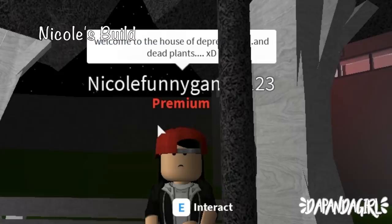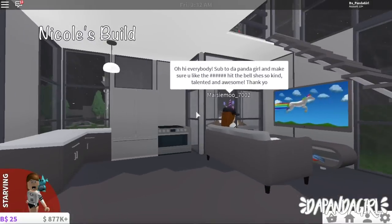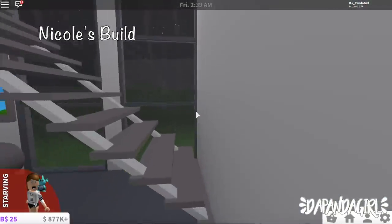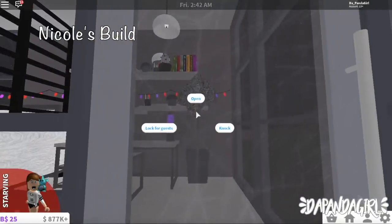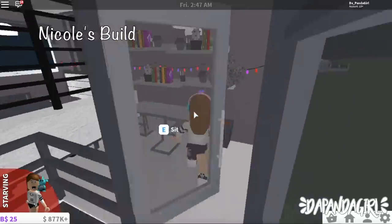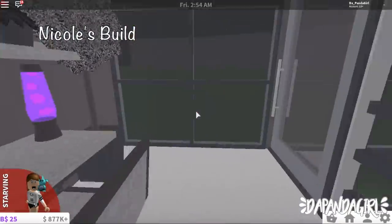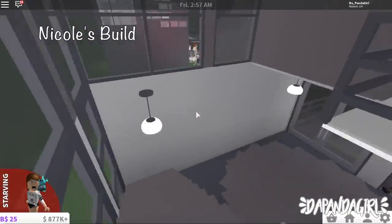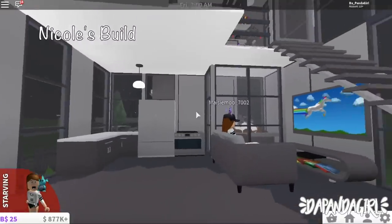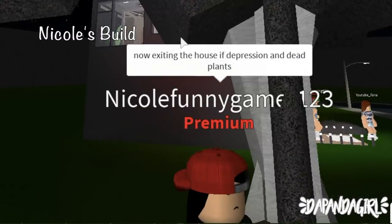Welcome to the house of depression and dead plants. Sorry to stop you, but you see that thing right there? That's a bathroom. Please do not comment that she doesn't have a bathroom because she does. That was my mistake on not showing it because I didn't even know she built it in. Now exiting the house of depression and dead plants.